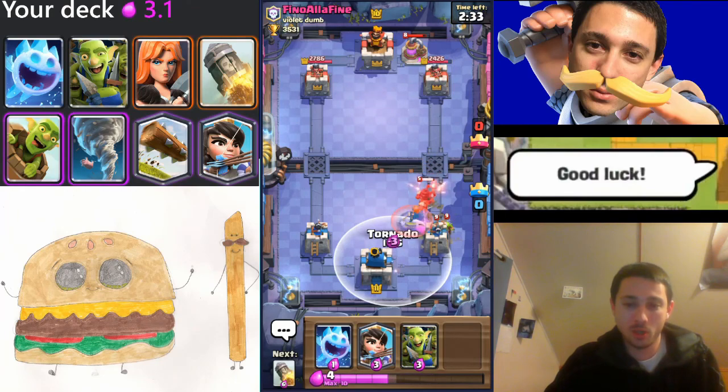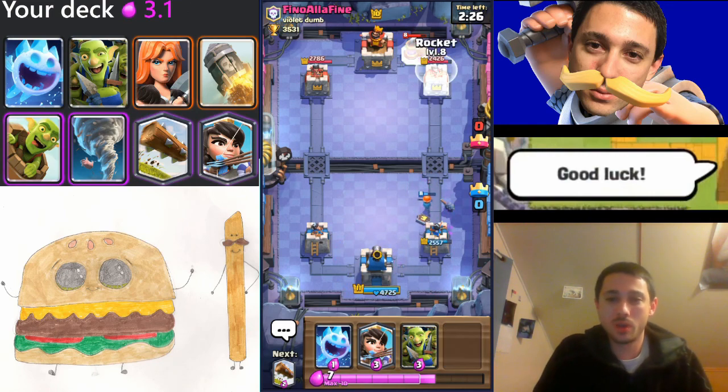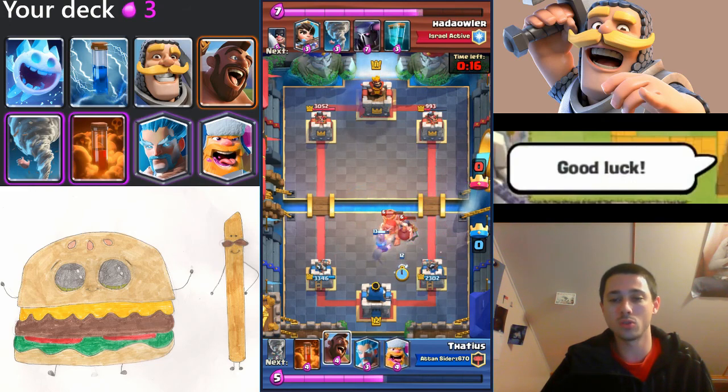Here comes the incoming goblin barrel. I will tornado it into my king tower, and the one goblin just activates the king tower. Perfect, that's great. Look at this huge tornado, and then I zap to finish the job off — a zap plus a tornado will kill a minion or minion horde.